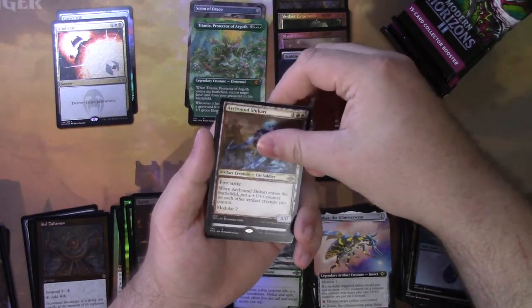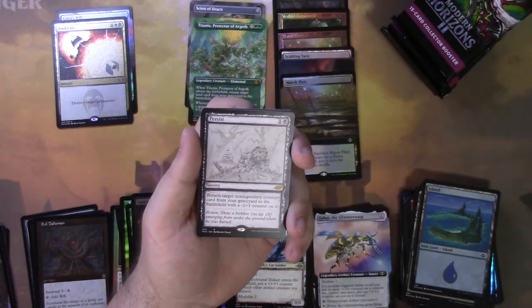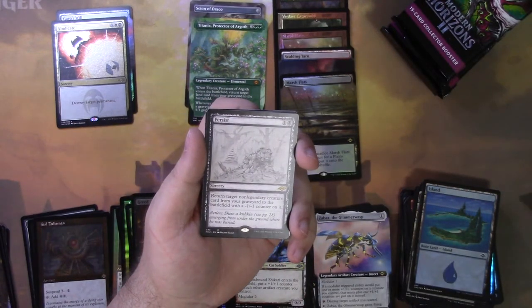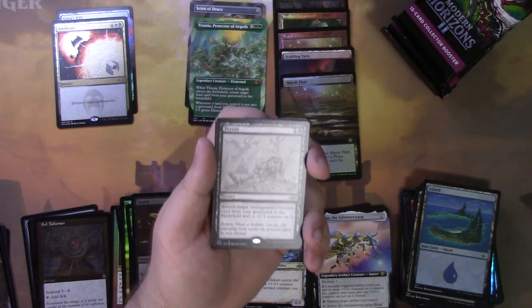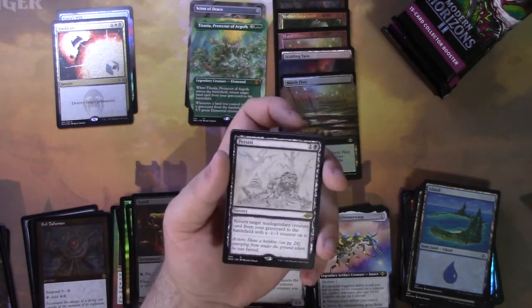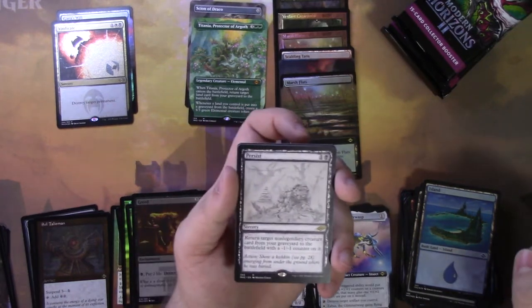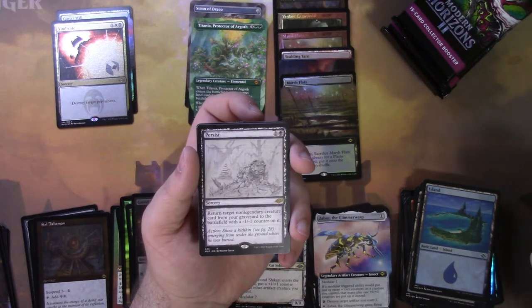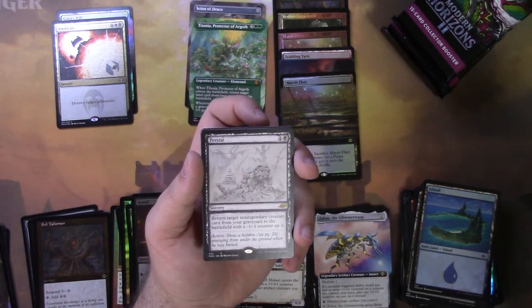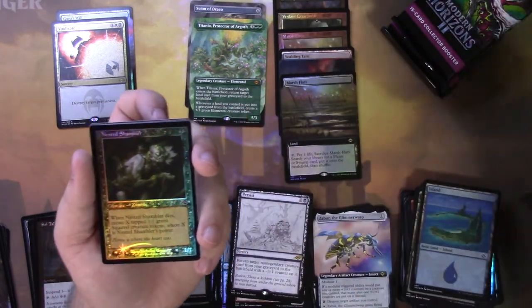Arcbound Shikari. We have Persist — return target non-legendary creature card from a graveyard to the battlefield with a muscle counter on it. Oh, this is better than I thought. When I heard Persist I thought it was just going to be an instant card that gave a creature persist, but no — I think this is better because this kind of interacts with those Persist creatures. When they've died the second time you can return them, and it works with any creature that's not legendary.